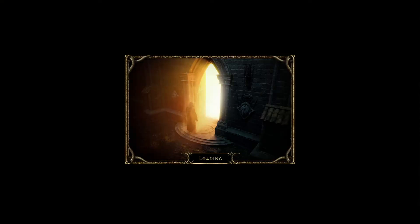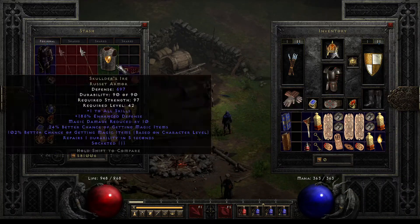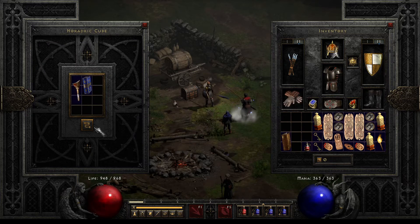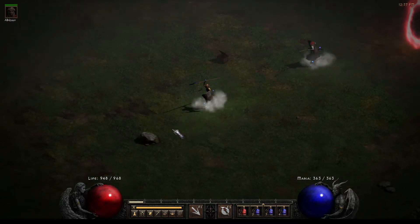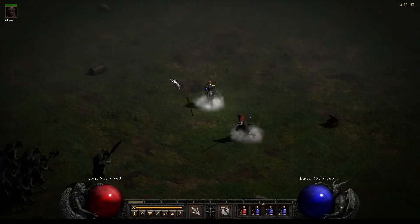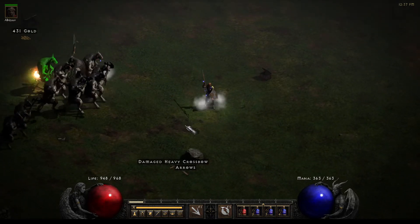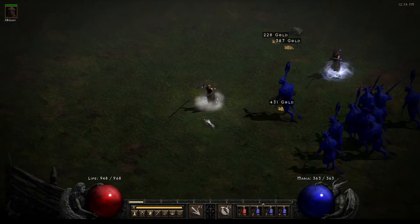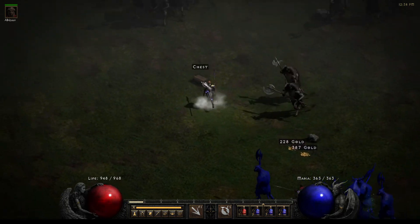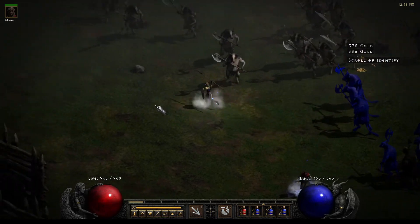Now when he's bugged we can just go and open the cow portal - the Secret Cow Level! Here we go. I'm just going to test that obviously. So they can't see him, and right now he's applying the chill. And we have two auras on the cow level - this is great, isn't it? It's just amazing!